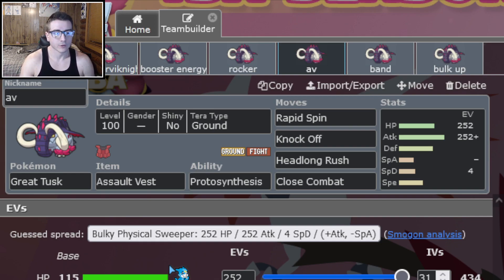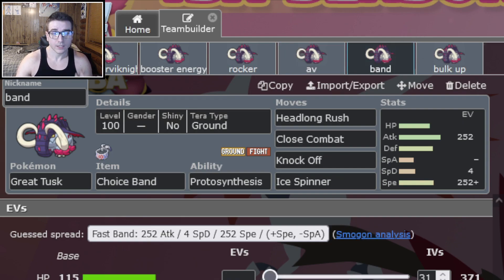Those first four sets are by far the best ones on Great Tusk. I'm still iffy on the Tera Electric Corviknight set — it's very anti-meta and it's good right now, but I think it'll probably die out as time goes on. I think Booster Energy is by far the best set, and Rocker and AV are also very good. The next set is Choice Band: dual STAB, Knock Off, and you could go Rapid Spin in the last slot, but I'm personally going to throw Ice Spinner on there instead so I can catch opposing Great Tusk off guard and potentially get the knockout.